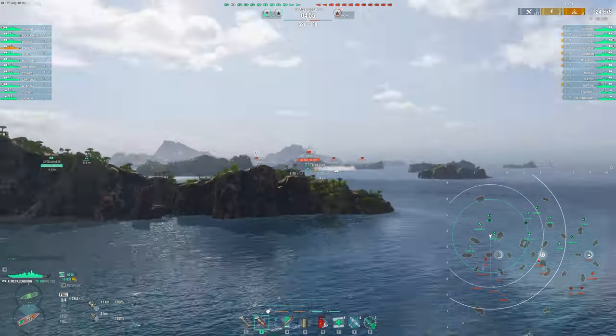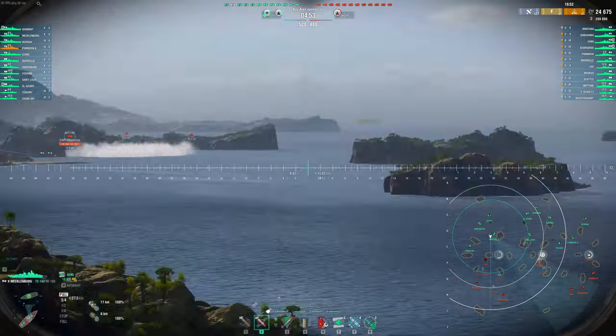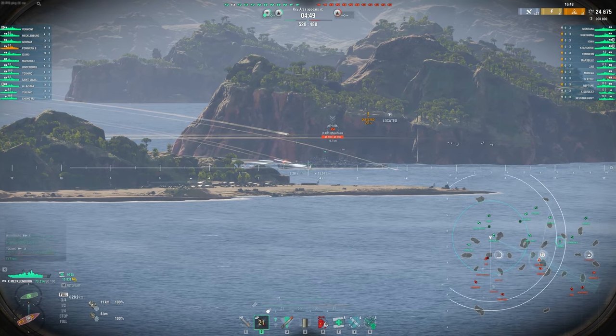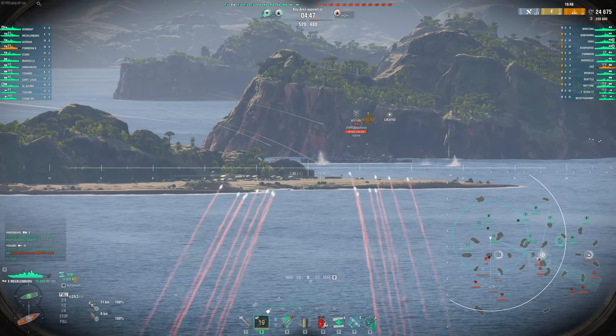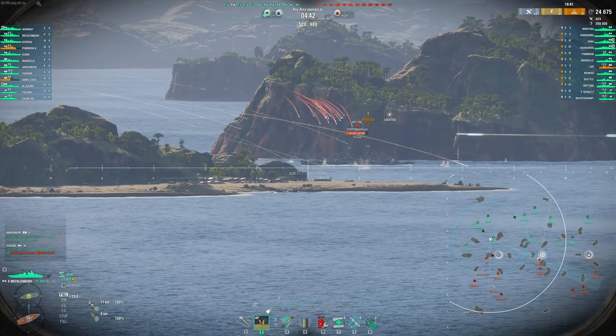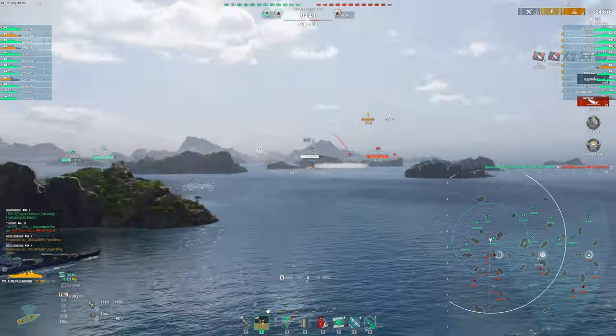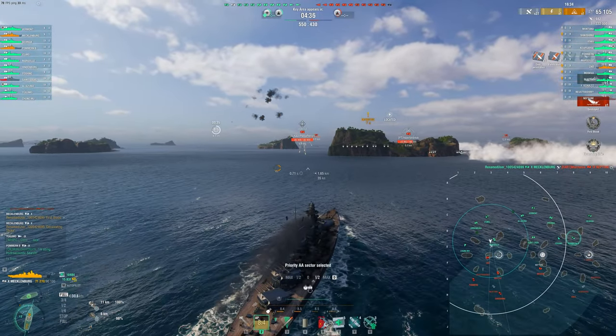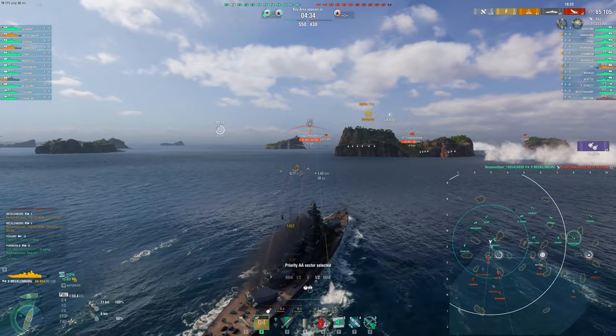So that leaves us with the armor piercing. And at range, yeah, it's not great. At least it's good enough against cruisers, but even then you don't overmatch very much. We're going to see later against a Seattle at longer ranges — I'm going to be bouncing quite a few shells. But at least against a Neptune, that dispersion helps and our armor piercing is just enough to take them out in one shot.